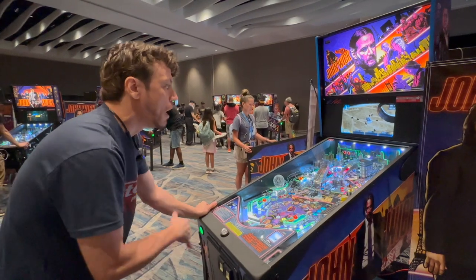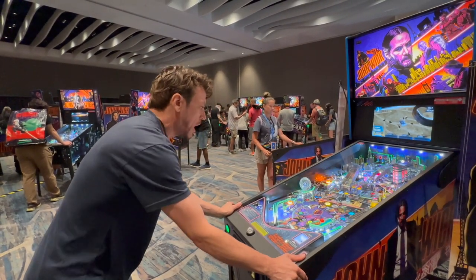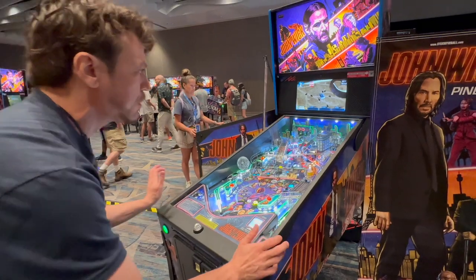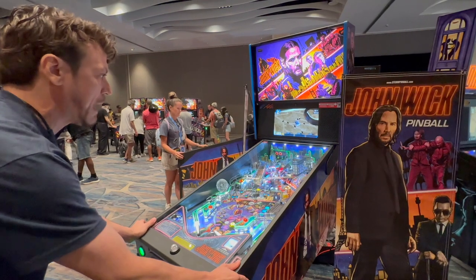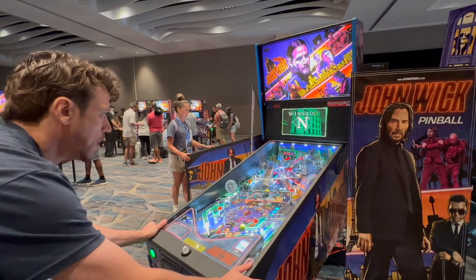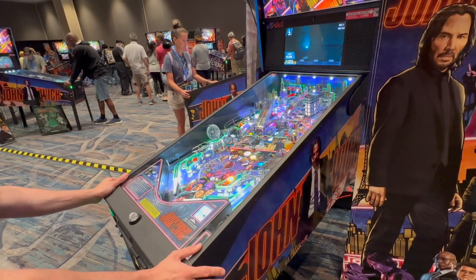In the John Wick pinball game, you play as John Wick — he is the world's greatest assassin. You can engage in high-speed car chases and fast-action drifting across a play field. There are tons of things you can do with this game; I didn't even know pinball games could do this. Those at Stern had to have watched the movies at least a hundred times because every little detail was there, and the artwork was obviously inspired by some of those iconic locations from the franchise, including the Continental Hotel.